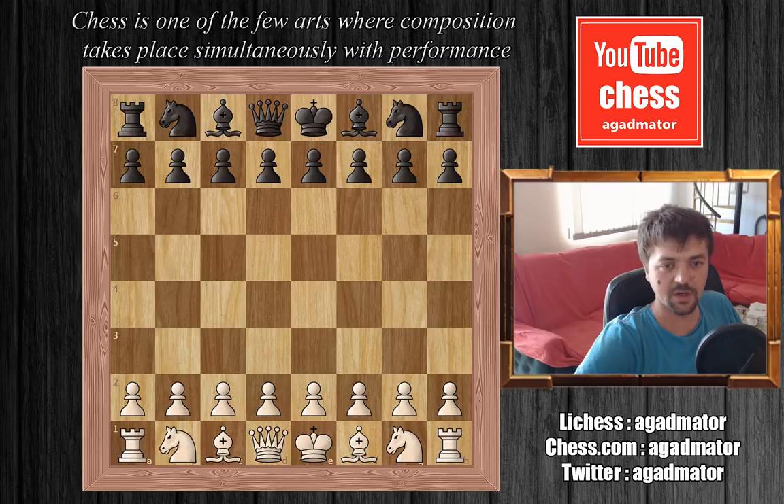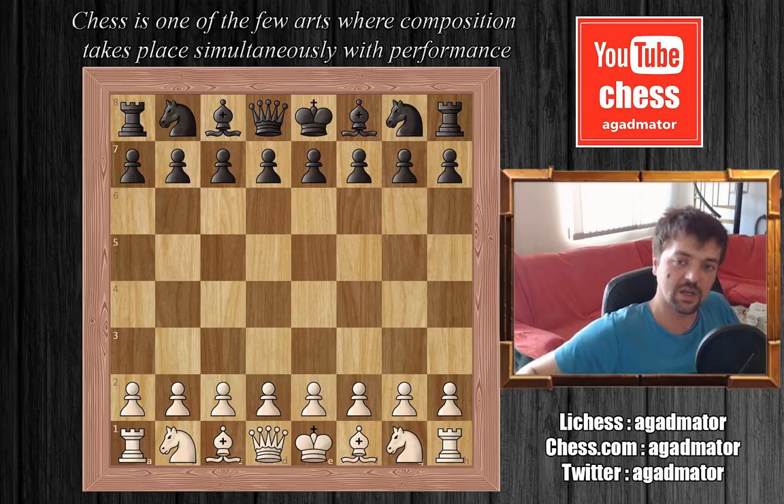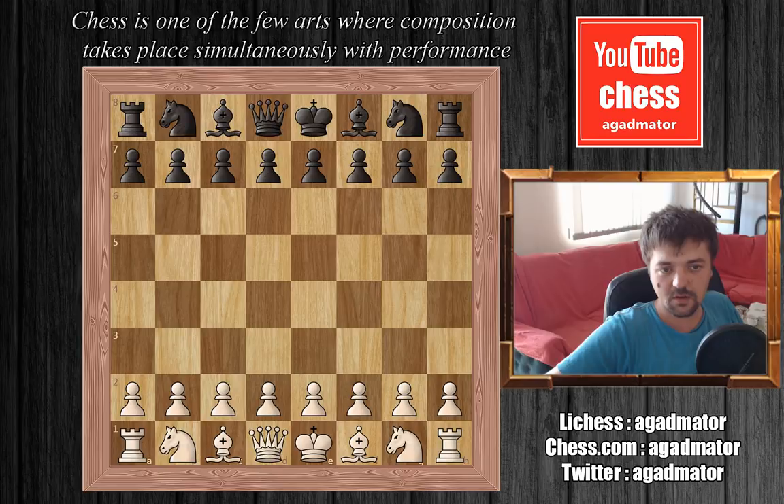I think prior to this game he played four games against the Russian Grandmasters and all four games were drawn. So this is the game against Paul Keres. Bobby is white and Keres is black. The opening moves are Ruy Lopez, so we're not going to analyze those.